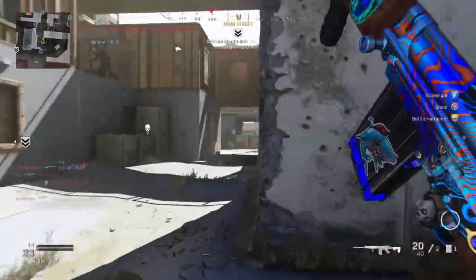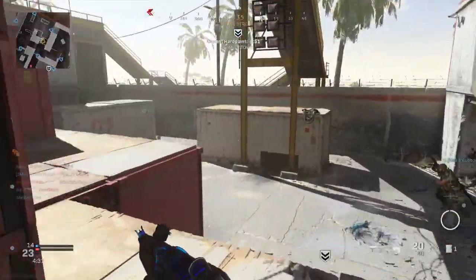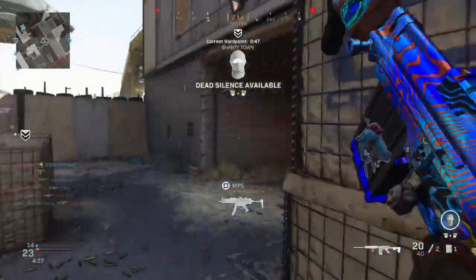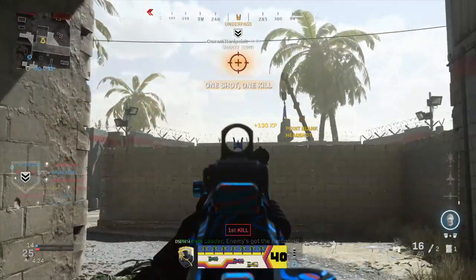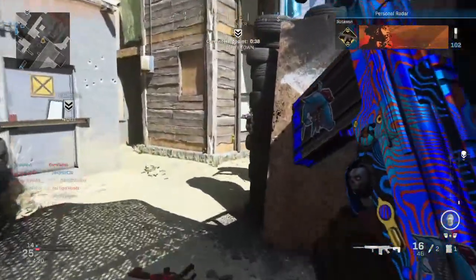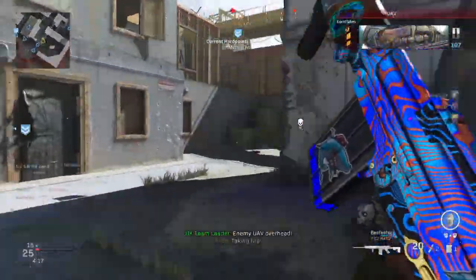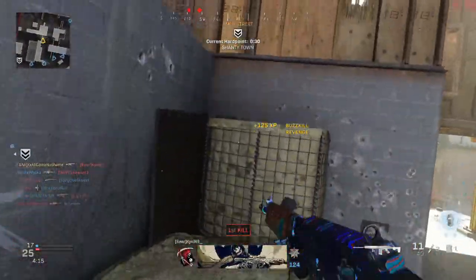My teammate just slid and drop-shotted, which I think is the most stupid thing ever. I'm not doing too hot right now — I can't find anybody to really drop in the area. Got that lucky bloom there. You get that lucky bloom, man, you're set. Is he using the FAL? He just shot that twice, man. There's my revenge.